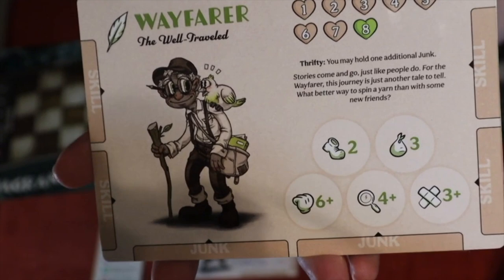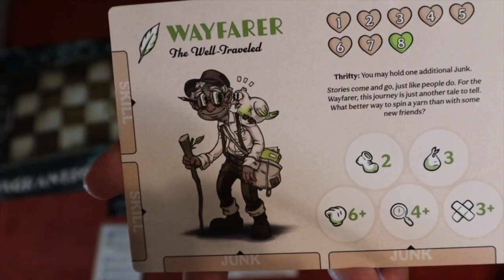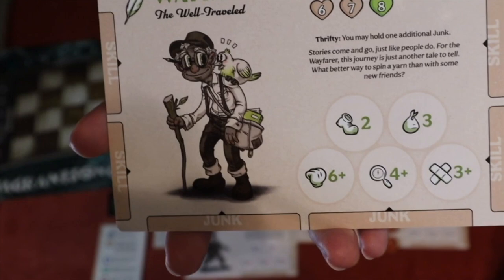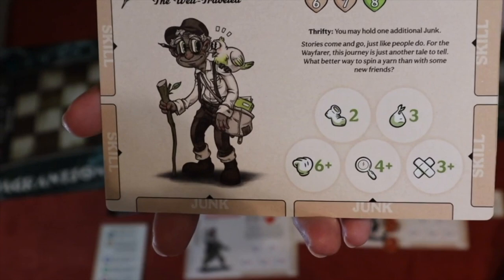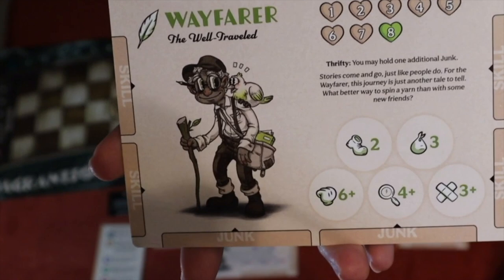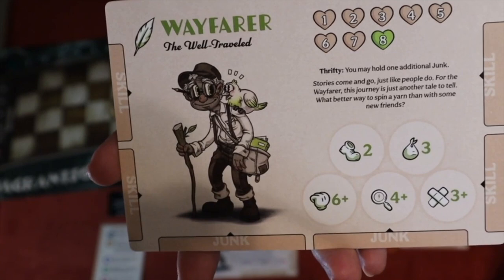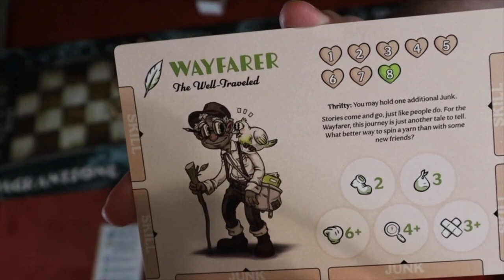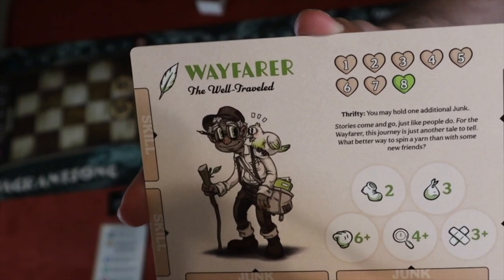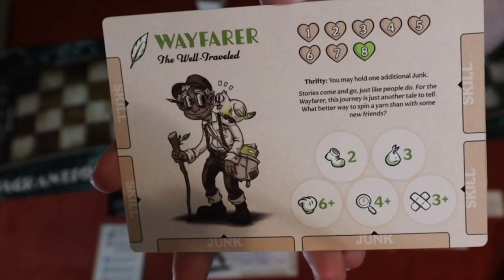Here's a blown-up example of the Wayfarer. He has two junk spots — items essentially. On the side he has little arrow indicators that line up with skills, because certain skills can only go on certain sides, with two on each side. You can see his hearts (humanity) start at eight. The shoe is his movement — each action placed there lets him move two spaces. Each token on the bag lets him rummage that many tokens; the number there is the total rummage capacity.